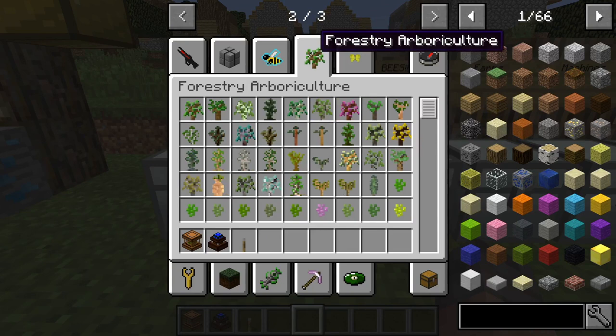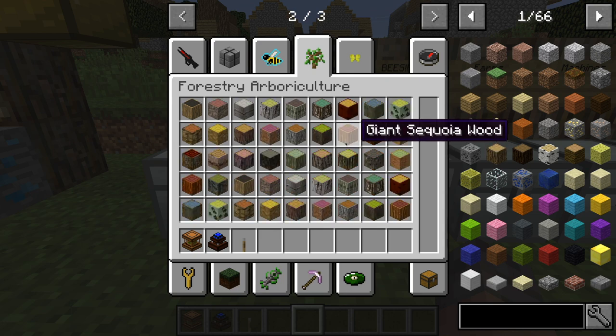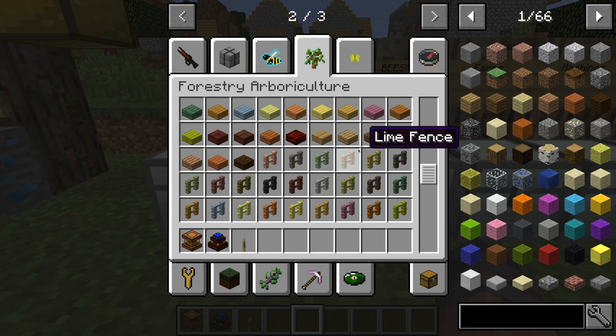As you can see, all the saplings, all different berries and pollen, and then all of the different types of wood and wooden things that you can make.